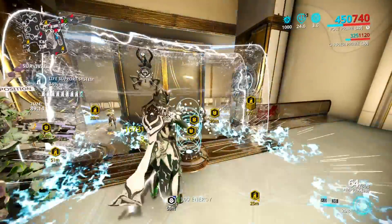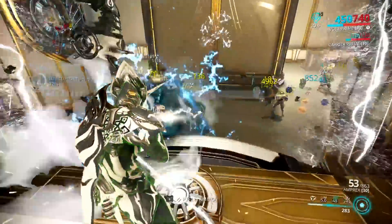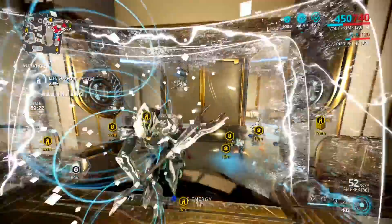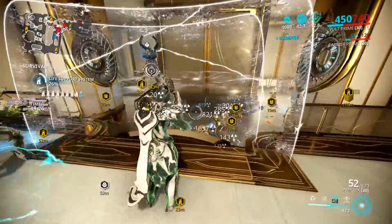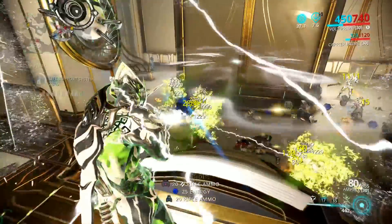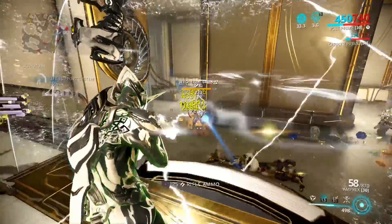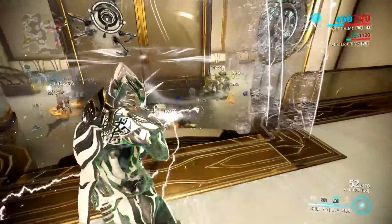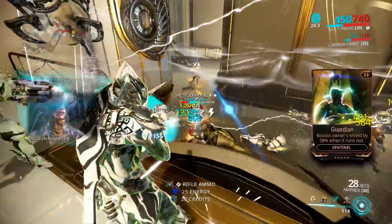Now, there are different unique builds and things that you can actually use on this weapon. One of those unique things is that you can put punch through on the weapon and let the main beam hit an extra enemy, which is then going to give you more little break-offs, electricity procs that hit more enemies, which will give you more CC and more damage. So it all depends on the build that you want to do and the frames that you want to synergize this weapon with. So I'm going to go into a little bit of demonstrations.